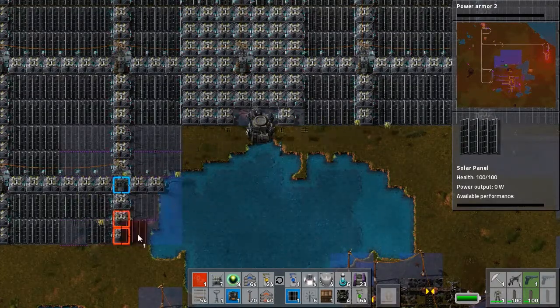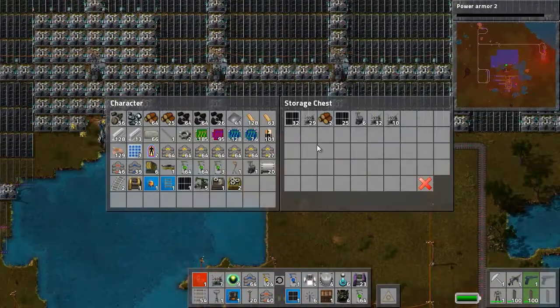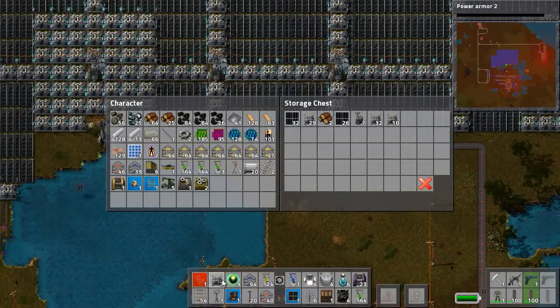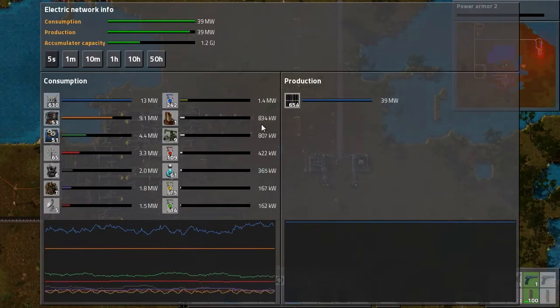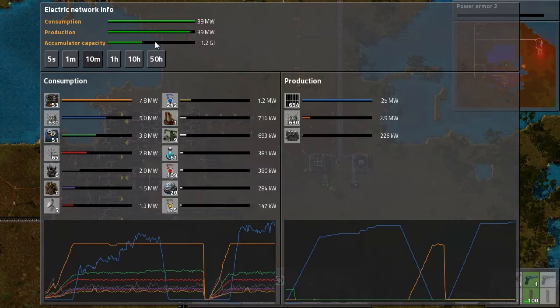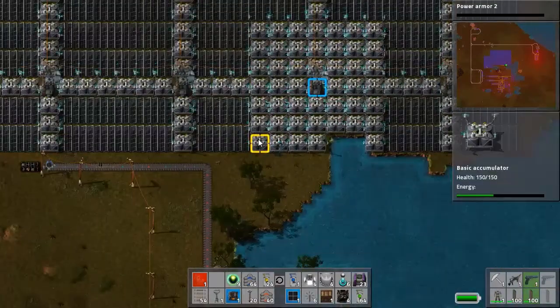This should be enough. I can place things here now. I don't need this and I don't need the substation or the accumulators anymore. Power is doing fine. Accumulators are not getting filled up fast enough — we still have daytime and maybe we can fill them up a bit more, but I still think we need more solar panels. This is just not good enough.